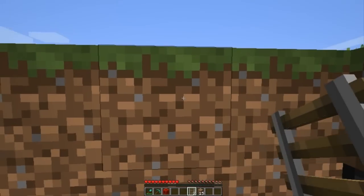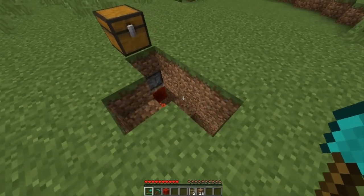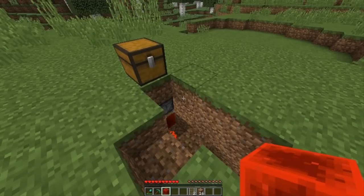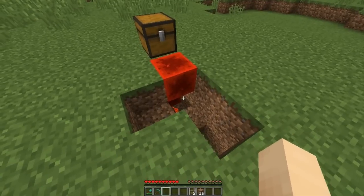Now you're going to dig out like this. We're going to do the first two of three steps to arm the trap. The first step is to place your redstone block right here, which doesn't initially do anything.